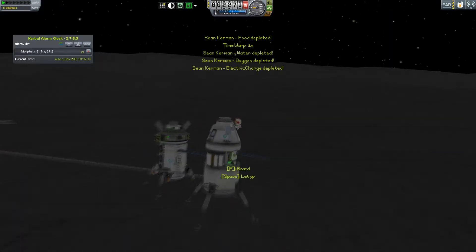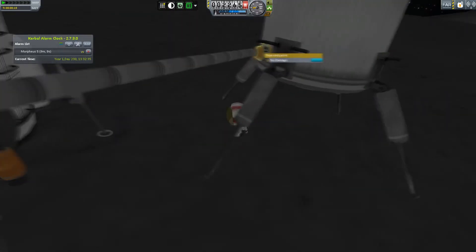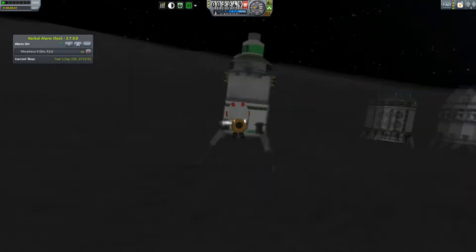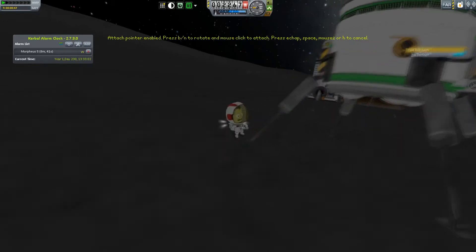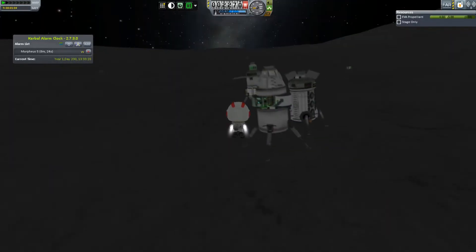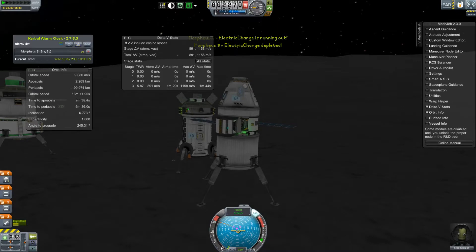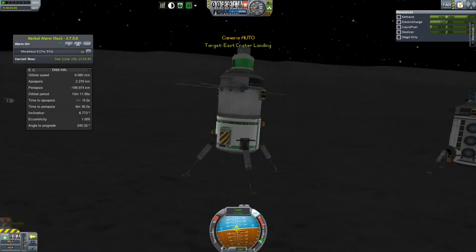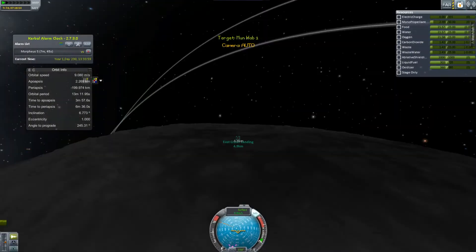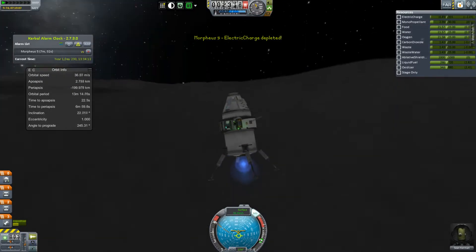Hey guys, this is KSP with Tape, and today you join me for episode 39 of Solar Civilization. We're picking up where we left off with Sean Kerman, who is on the dark side of the moon and must leave to get back to the moon base or he will surely meet a cold, electric chargeless end. TAC Life Support gives you about three hours without electric charge before your Kerbals freeze without the heaters. At the moon base there's all the electric charge you could ever hope for — enough to sustain about 40 Kerbals through a long lunar night.